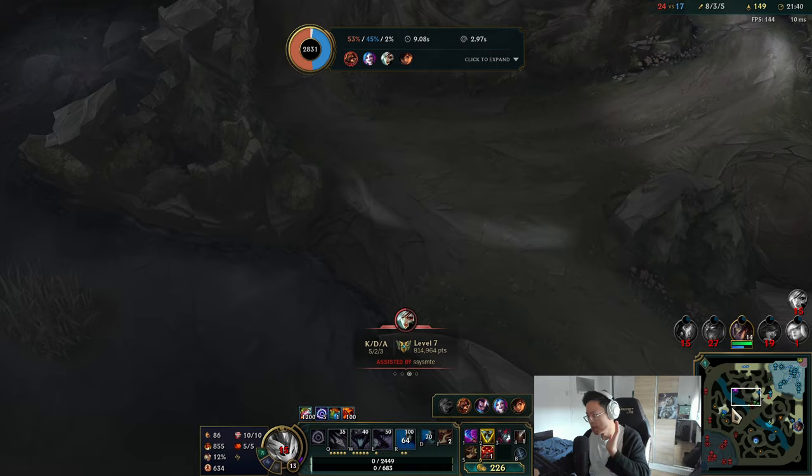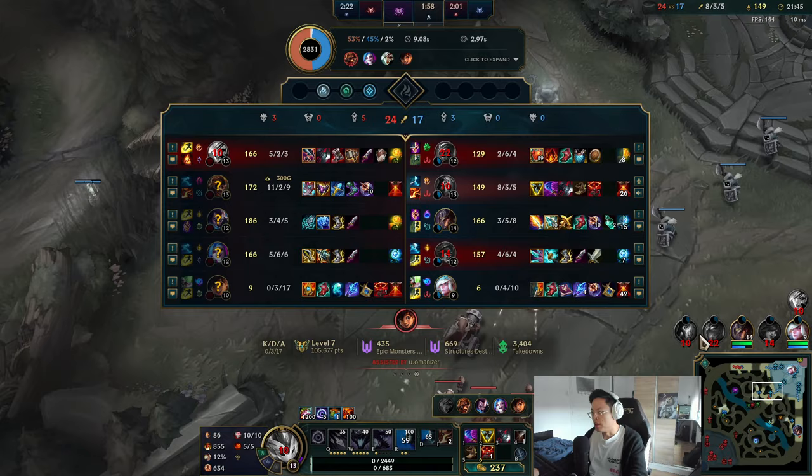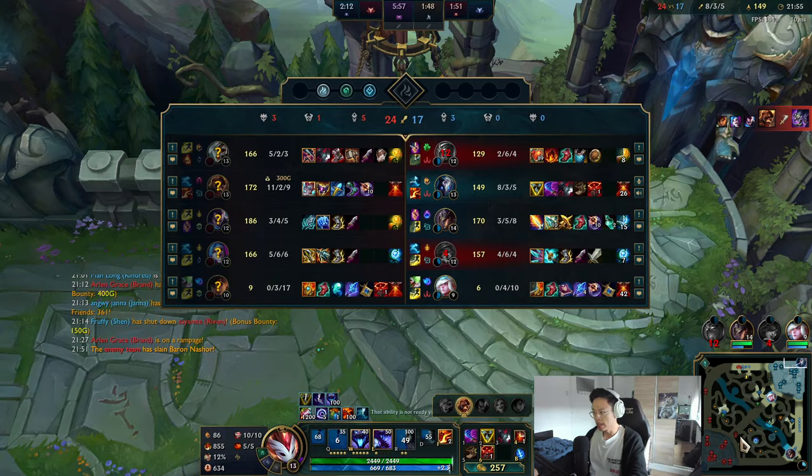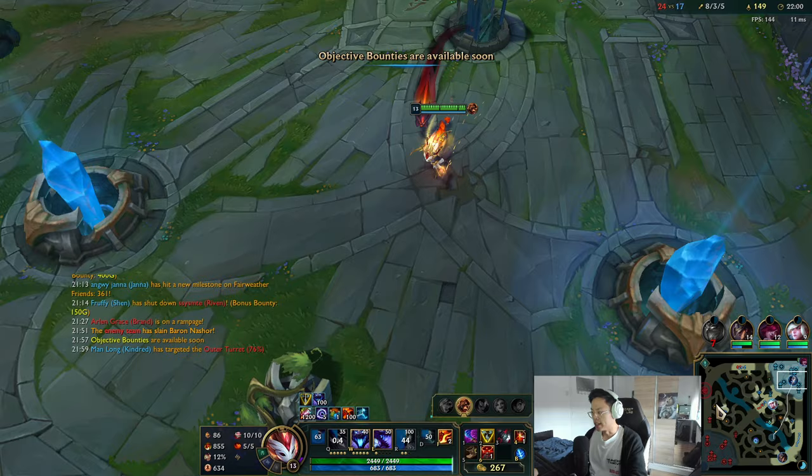They got Baron. Look at the towers — no top tower, no bot tower. They're definitely playing for this. If the enemy team has Baron, what you want to do is push a side lane. When they come to catch you here, try to catch them on mid lane. If they play safe, push the wave and rotate to another lane. That should be the idea.